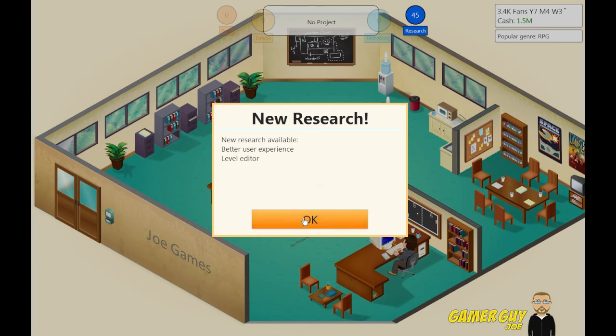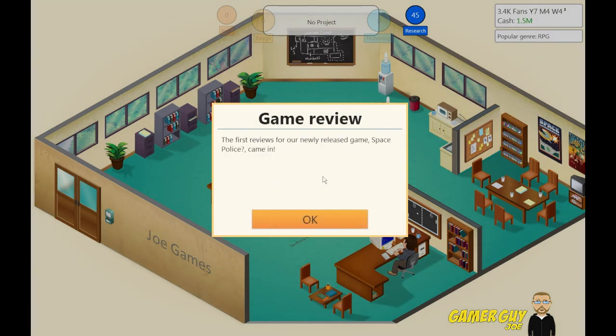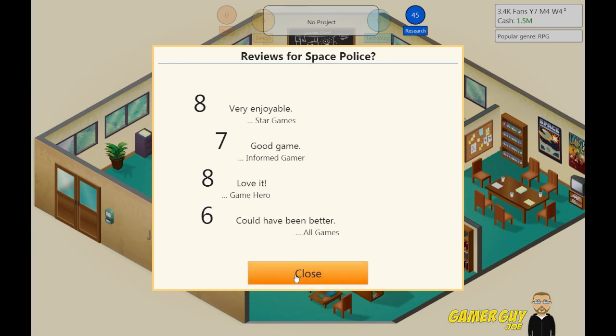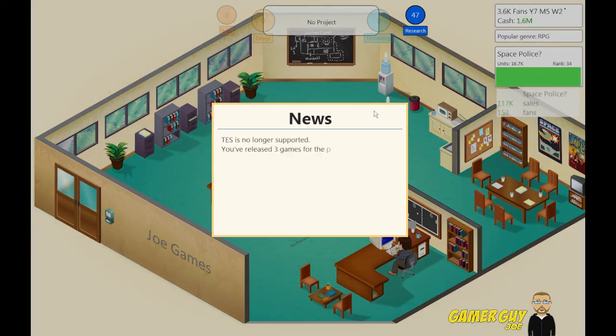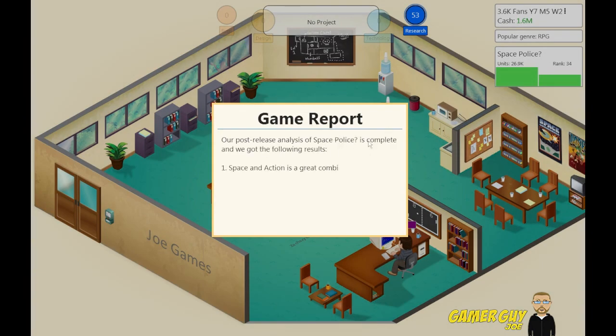New research available: Better User Experience, Level Editor — oh, that's cool. Let's send Zachary on vacation. The first reviews are out — oh for God's sakes, please be good. Not bad, very enjoyable. Love it — not bad. Game Hero. Could have been better. Just fair. So we got a 7.25 on that one, not too bad. Base and action is a great combination. Graphics seem to be very important for this type of game. Thanks a lot guys for watching — this was episode number four of Game Dev Tycoon. We made two more games, not as successful as our last two but still not as bad as our first two. We're doing pretty good, we're on the way up.